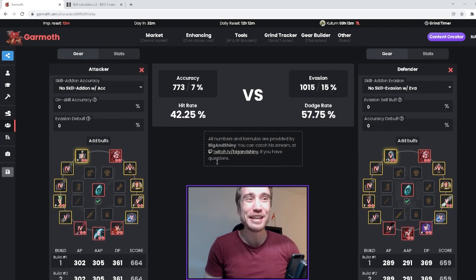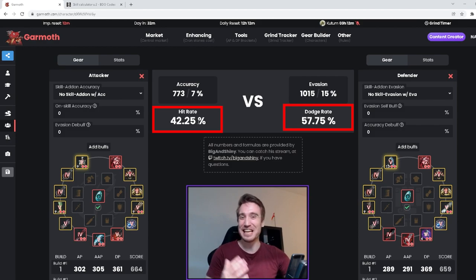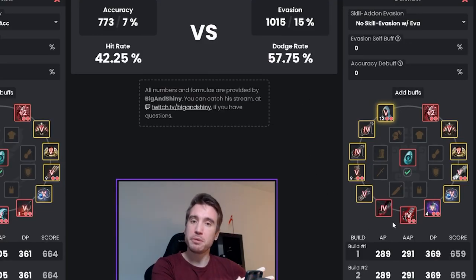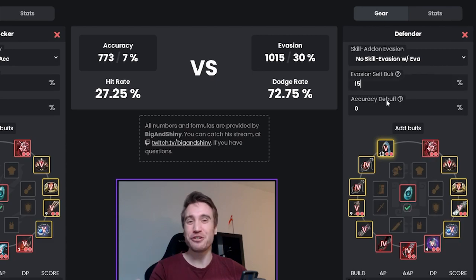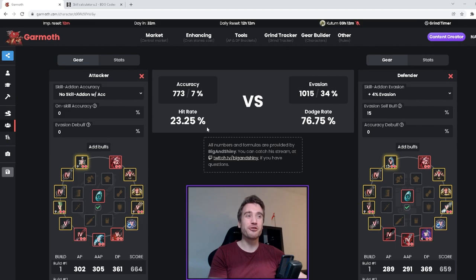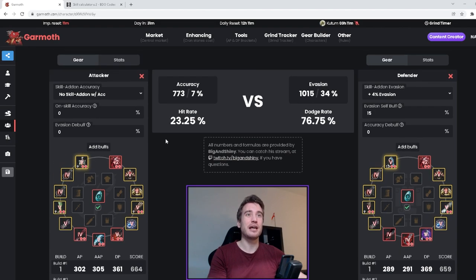With the full AP build here, the difference in hit rate and dodge is kind of massive. However, we're not done — depending on what target you are hitting, you want to make sure to add the different buffs in. I went with a Striker build as my target, and Strikers have a self-buff of 15% evasion passively. On top of that, you can expect them to always have skill add-ons, so they get plus four more evasion, and suddenly you have a 23% hit rate against a C9 evasion — and this is not even using evasion accessories.